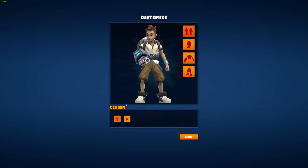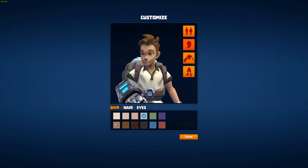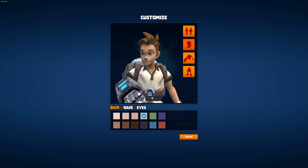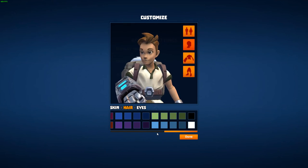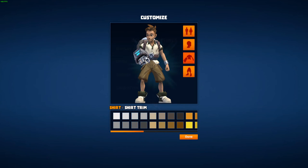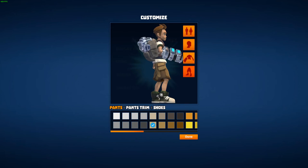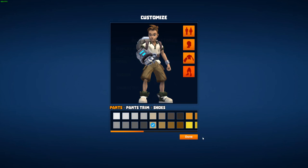You can select gender and switch between male and female characters. Going to the head section controls your skin, hair, and eyes — right now you can really only change the color, and most of it is tinting. The colors shown aren't going to exactly match what's on your avatar; it's more of just tinting the existing colors. You can change your shirt's base color and trim color, your pants' trim color, and your shoes, which also controls your sock color.